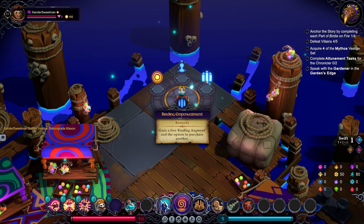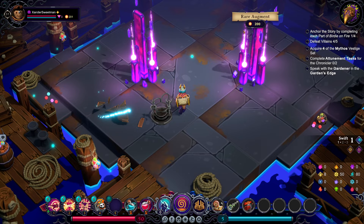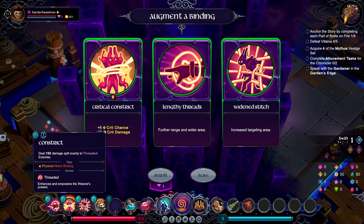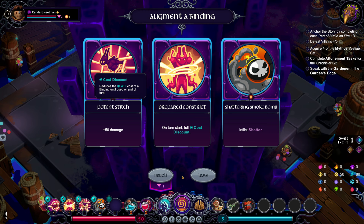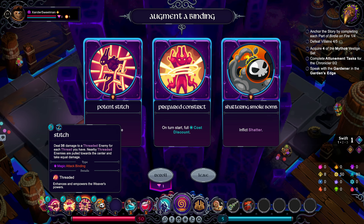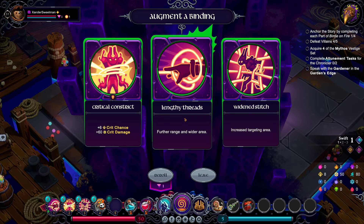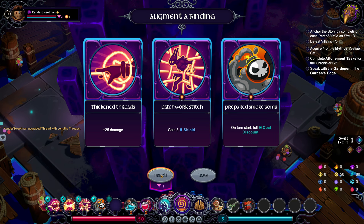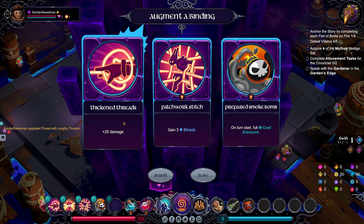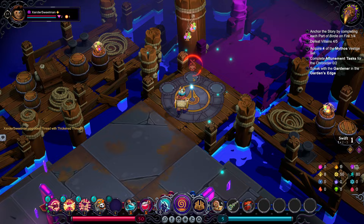Sea Breach. Binding Empowerment, I think. Let's try and make our bindings better. We've got just enough to buy the rare augment as well. So over this side, Lengthy Threads is good. Inflict Shatter. Shattering Smoke Bomb could be very fun. I think Potent Stitch though. We might re-roll that. Lengthy Threads is the smart choice. Let's re-roll and see what we get. Thickened Threads — make them do more damage. Tarnish Vault, come on Augment. Let's keep the Augments.